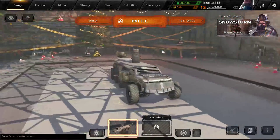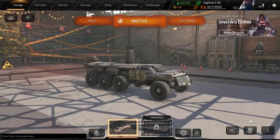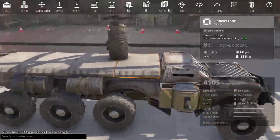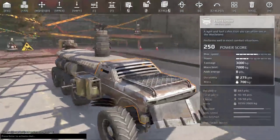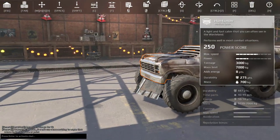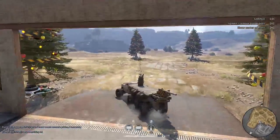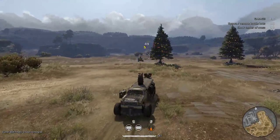I purposely made a pretty horrendous build here to actually show those examples. The first thing I always notice is what I call the Logman. It's a Huntsman cabin with a prolonged back, generally with canvas roofs as a roof offset, but generally with little to no protection on the front. The actual protection values on this thing are horrible because no matter what you do, you can directly shoot at the cabin.